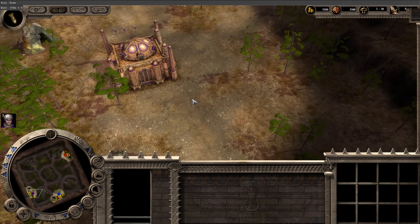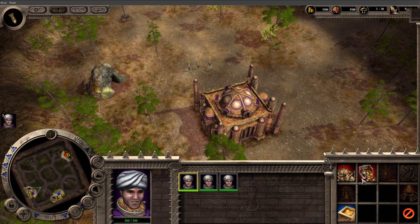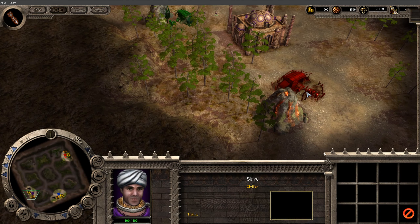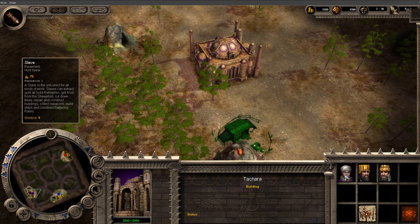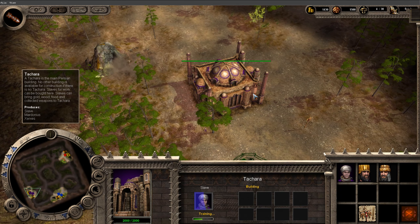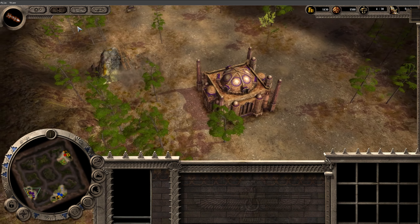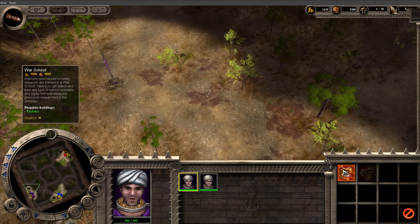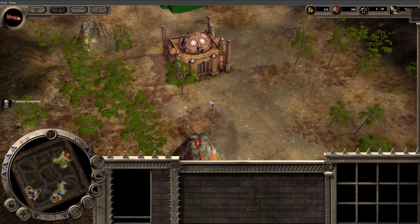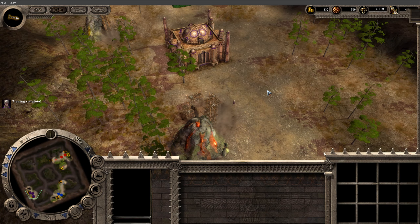Greetings everyone and welcome back to World Forge Legends with me Chemzitz and our lovely developers. My name is Shara, I'm the lead developer on World Forge Legends. I do the scripting and the ideas and all that, and with me is Varianus who is the texture and dialogue assistant.